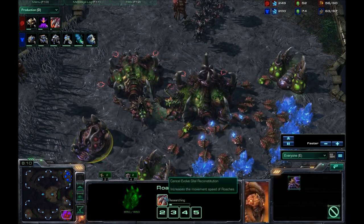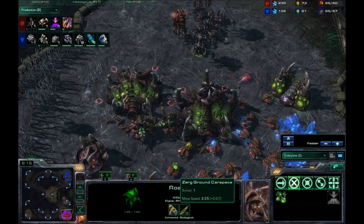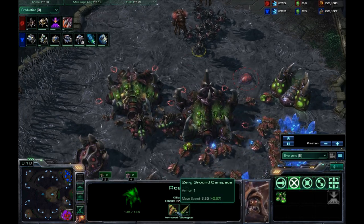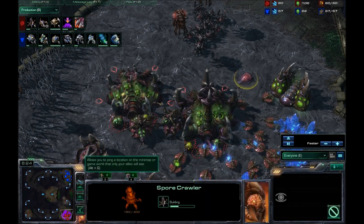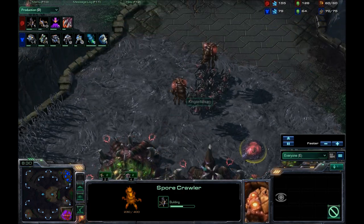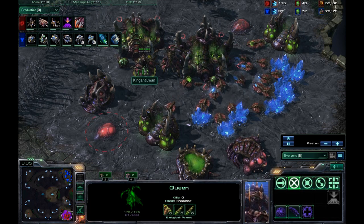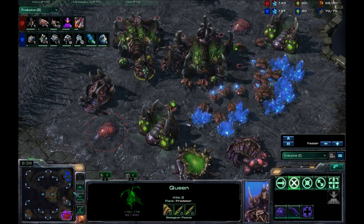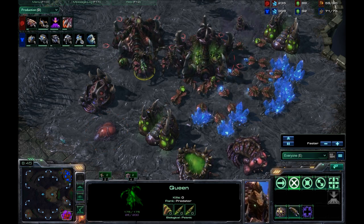He does have the Glial Reconstitution, which will increase their movement speed. Right now it is at 2.25, plus of course the Creep bonus. He does have a Sporecrawler on the way in case I go for Banshees, which would have been incredibly good against this build. But I simply did not realize that at the time. He only has the two Queens — if I had come in with possibly four Banshees, it would have been over for him.